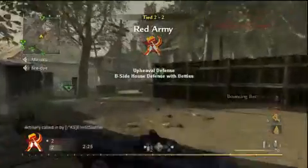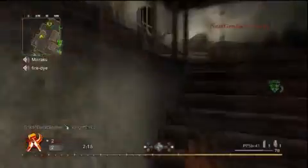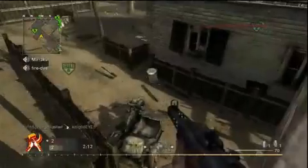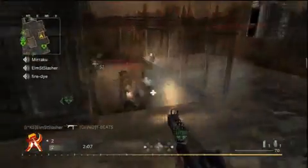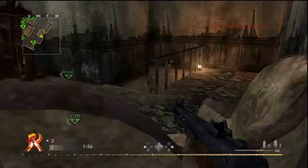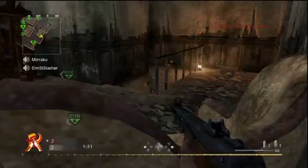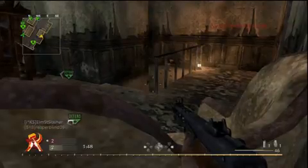Here's the B-side house defense with Bettys — this is the one I wanted to show you. We had artillery for our teammates. We plant a Betty at the target and one right there. If you're going from round to round, you want to move the position of your Bettys. You want to keep your ears open because he blew that Betty away — we turned around immediately and caught him coming up the stairs. On the next round, I would place the Betty around the corner near the top of the stairs. Just keep changing those positions.